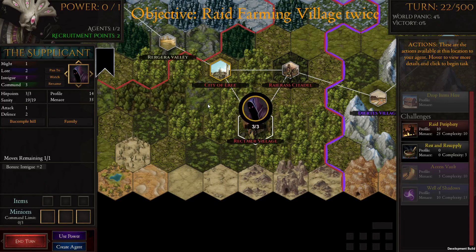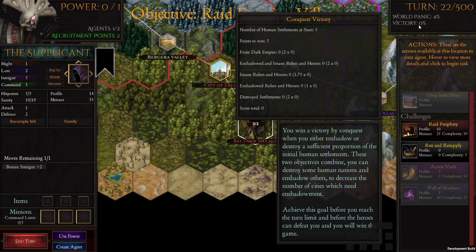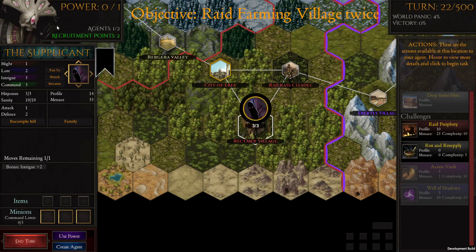We've raided it, now we're going to raid it again because we wanted to raid it twice. We have world panic showing up in our victory condition — we need three points to win. You win by conquest when you enshadow or destroy a sufficient proportion of the initial human settlements. Achieve this before the turn limit and before the heroes can defeat you, and you win. Victory conditions will probably differ depending on which deity you pick.